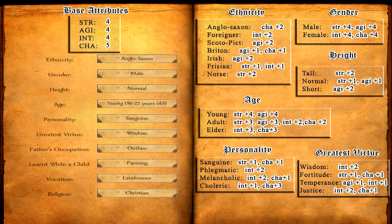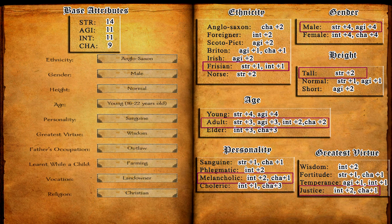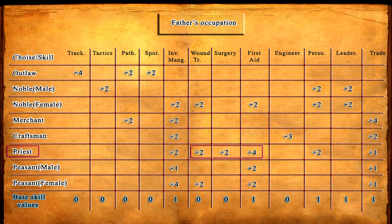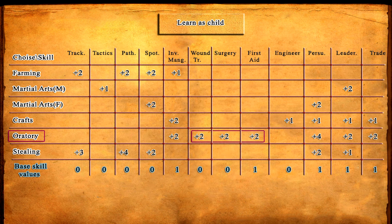Now that we know what attributes to focus on, let's build our character. I'm going to choose to be Frisian since it gives plus 1 for each attribute. Male — but I'll keep in mind to recover Intelligence with other choices. I'll be tall since it gives plus 2 in Strength, and an adult as it has a really good balance between Strength and Intelligence. I'll choose a Melancholic personality to recover some Intelligence, and Justice as the Greatest Virtue for the same reasons. For father's occupation I'm going to choose Priest since it helps a lot in Wound Treatment, Surgery, and First Aid while having no drawbacks in strength skills. And for learned as a child I'm going to choose Oratory for the same reasons, while only taking a penalty of minus 2 in Power Strike.